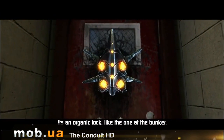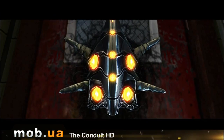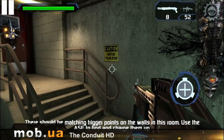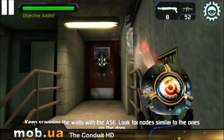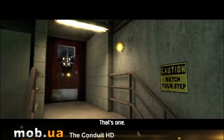It's an organic lock like the one at the bunker. There should be matching trigger points on the walls in this room. Use the ASE to find and charge them up. Keep scanning the walls with the ASE. Look for nodes similar to the ones on the door. That's one.